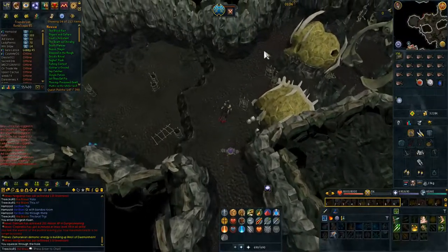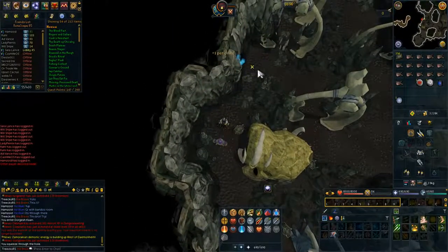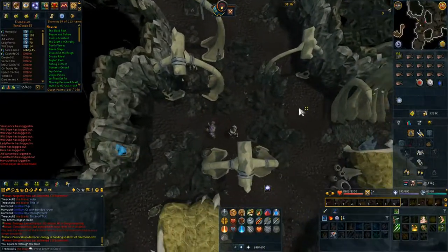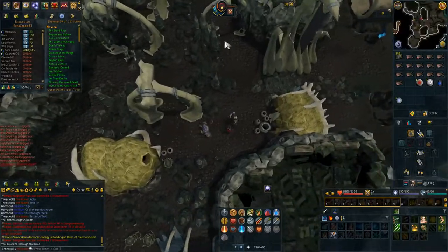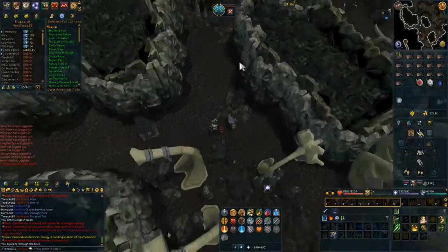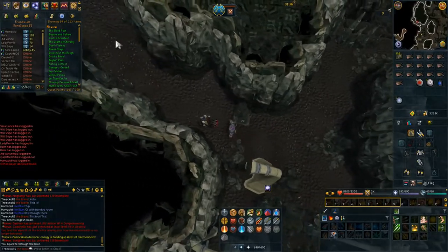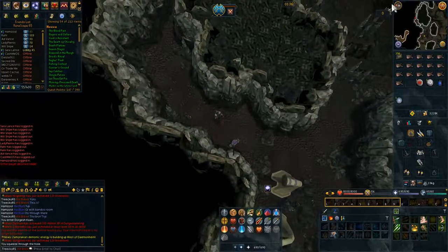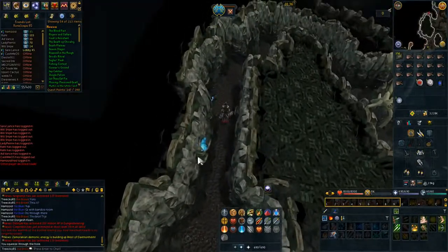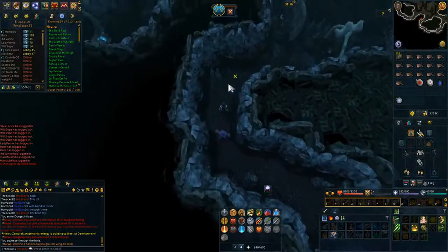I've already done this twice to make sure it's 100% safe, just to get the whole thing right. So you go over here — I already know what I'm doing. Follow this path and make sure not to step on those things. See right there — that would be a dead end, so you have to go all the way around. We're just following the path of these blue lights. It gets a little bit darker so it might be harder to see.